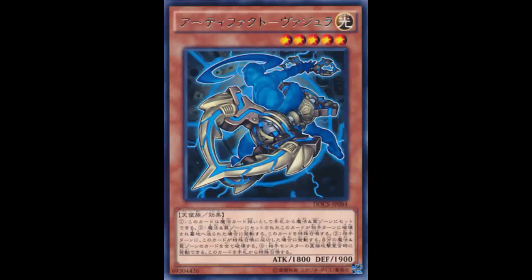So what does this card do? You can set this card from your hand to the spell and trap card zone as a spell card. During your opponent's turn, when that set card in the spell and trap zone is destroyed and sent to the graveyard, you can special summon it. When this card is special summoned during your opponent's turn, destroy all cards in your spell and trap card zone.